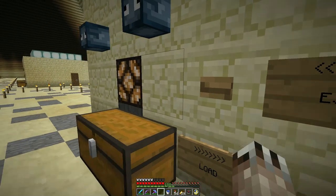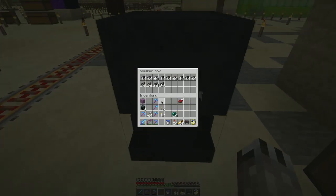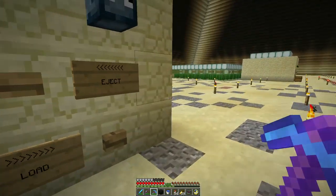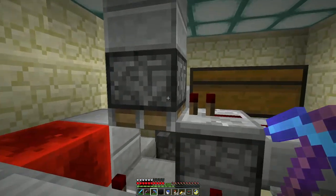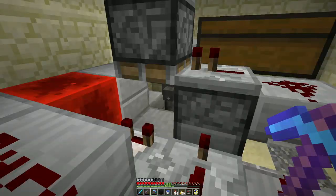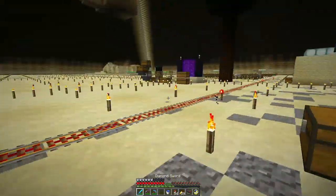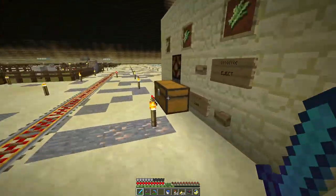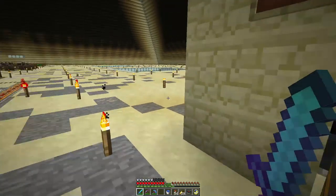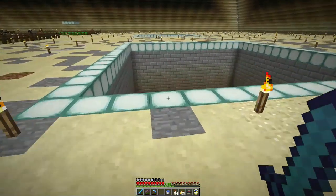One thing I have not done is test the shulker box loader - I hope it still works. I will have to make some adjustments to the item elevator top here, as you saw with the witch farm. But that's fine. I think that's all the new stuff. That's it for now - this is Darren, it's been Minecraft Land Party, and I will see you next time!